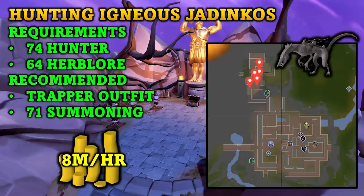These are located on Anachronia and you're going to want to be hunting them for their Marble Vines, which are then used to make Juju Farming Potions. They are in demand and you are going to be making a pretty good profit on them — about 10k profit per vine and they are stackable, so you don't have to go bank. The requirements are level 74 Hunter and 64 Herblore, so not really too high of requirements.